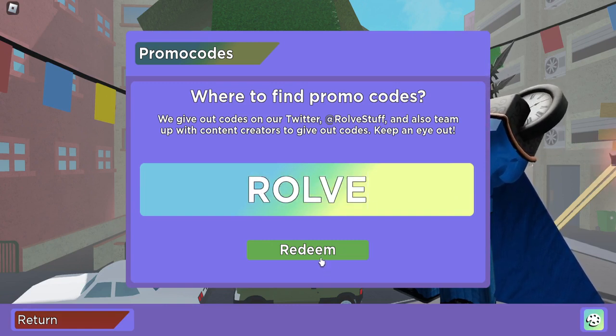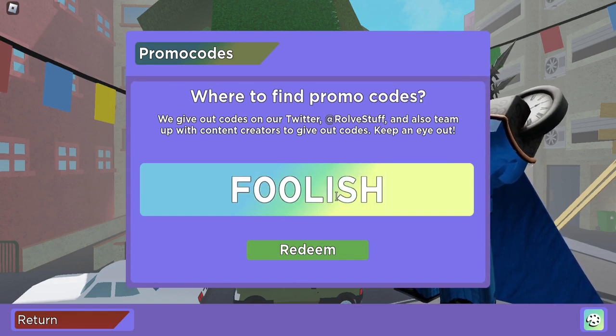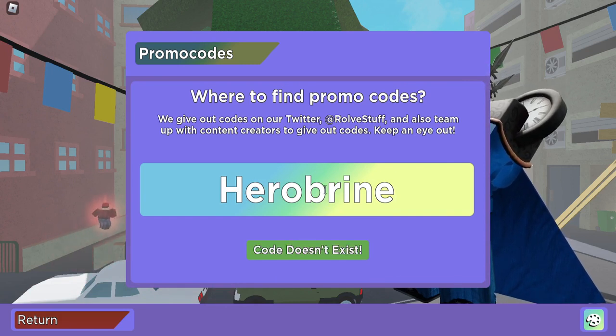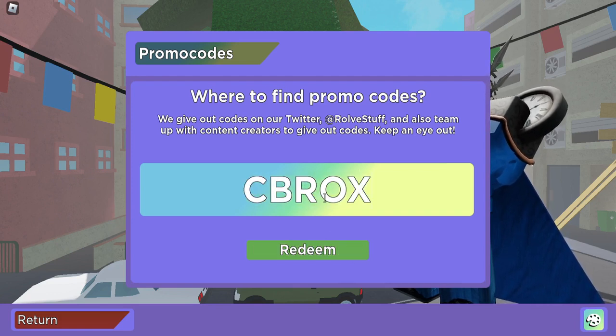First we have code ROLF in all capital letters — I've already redeemed this one. We have code pog in all lowercase. We have code F00LISH with two zeros in all capital letters — it may say it doesn't exist but it does work. We have code HeroBrine with a capital H. We have code JOHN, code KITTEN, and code CBROCKS, all in capital letters.